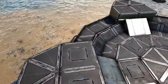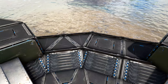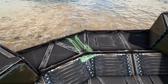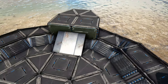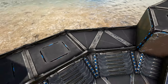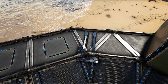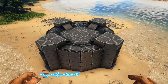Once all fence foundations are placed, head back inside the ring. On the triangle ceiling closest to the middle of this side, get out a tech catwalk — you may need to rotate through snap points to find the right one. Place that down, then go to the other three sides and place it on that same triangle ceiling, the one closest to the middle.